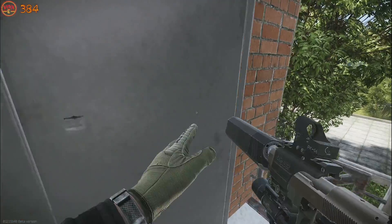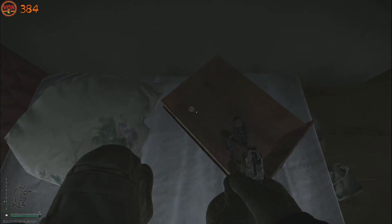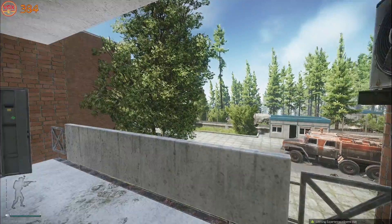Opening this weapon cabinet out the back and checking for DVLs — heading inside we've got a rare spawn in a shelf which is pulled out on the bed here so keep an eye on that shelf. There's also a duffel bag and a med bag.